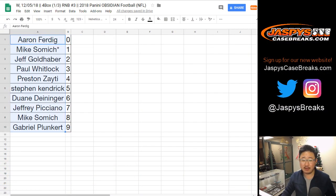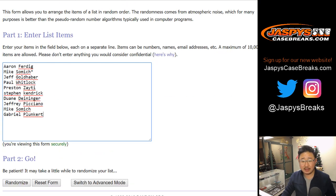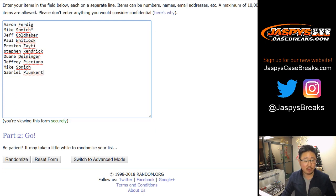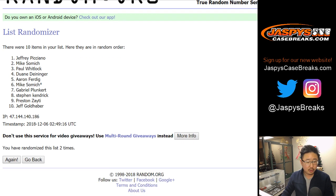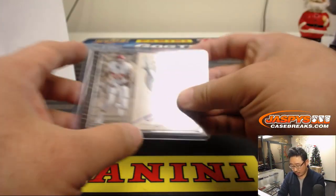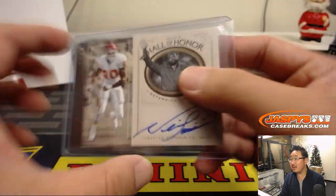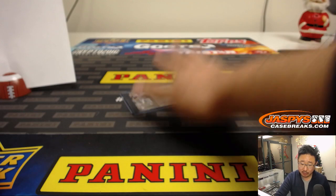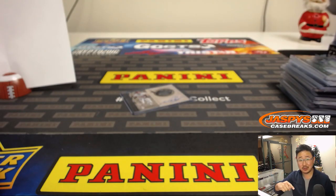Everyone has a shot at that Neil Smith autograph. Let's get all the names in the blank list, randomize it — five and a two, seven times, name on top gets the auto. And the name on top is Stephen Kay — there you go, Stephen Kay, nice randomizer win. You get the Neil Smith Hall of Honor on-card autograph. That was break three, which we did first. Breaks one and two from the same case are in the store at JaspeesCaseBreaks.com. Check it out, and we'll break with you next time. Bye-bye.